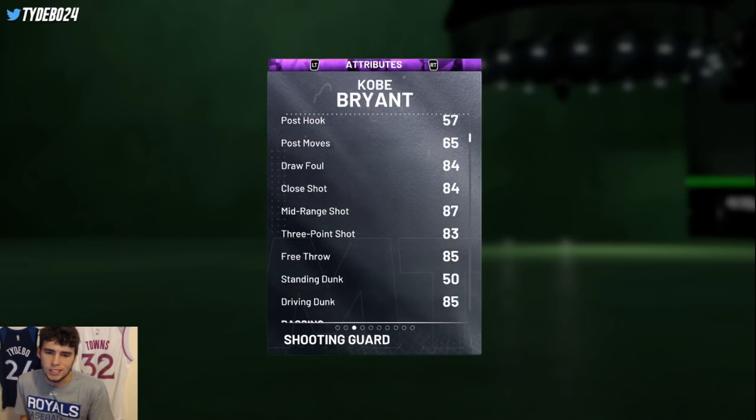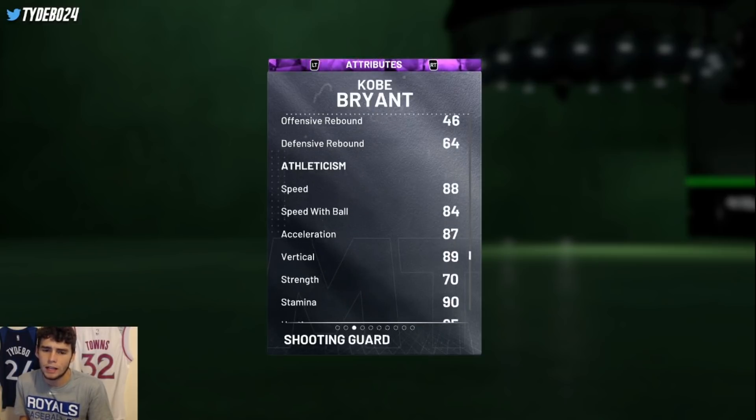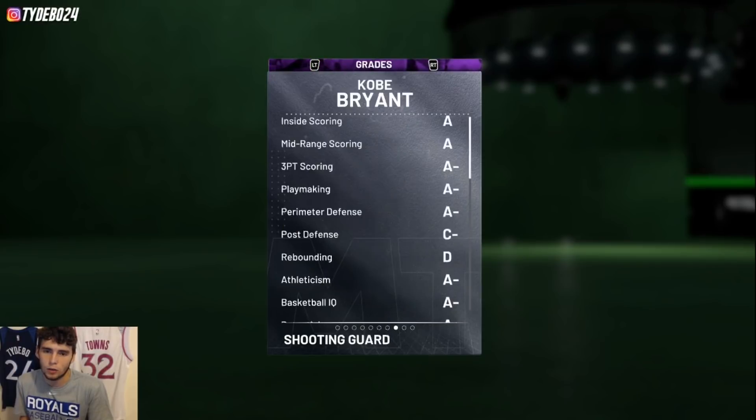Looking at Kobe here — he's 6'6", 83 three-ball, 85 driving dunk, 86 ball handle, great defender, 80 steal, 80 perimeter defense, 88 speed with an 85 lateral quickness.